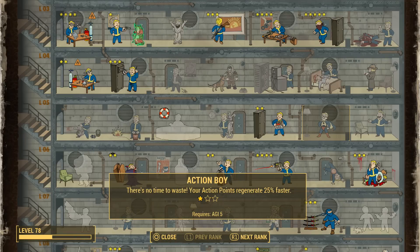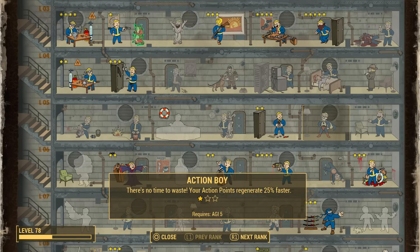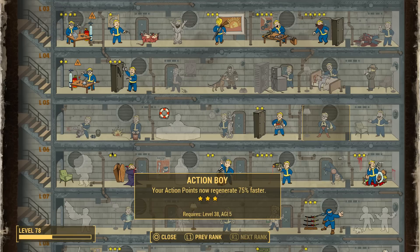The next perk I want to talk about is called Action Boy, and if you have played Fallout for multiple years, you know the Action Boy perk was in multiple Fallout games, so it's kind of a staple for the wasteland. Action Boy grants you 25% faster AP regeneration per every rank you get, so at rank 3 you have 75% increased AP regeneration. I don't even have this perk yet, but I think a lot of people, including myself, have greatly underestimated the power of Action Boy. If your AP regenerated 75% faster, this basically means you can shoot a lot more targets in VATS, and you can sprint and use your jetpack a ton more too.